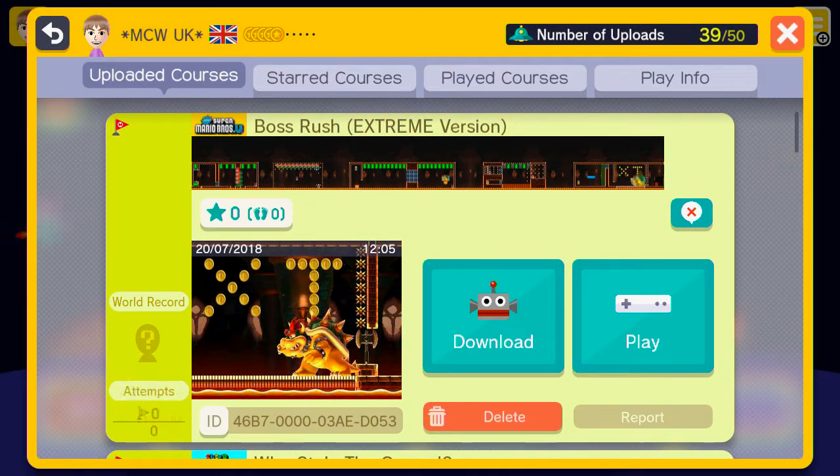Hey y'all, this is one of my hardest levels - Boss Rush Extreme version. You have 80 seconds to defeat 5 bosses, no powerups, no checkpoints, unless you can defeat a very difficult survival challenge on the alternative route, in which case you get a shellmet and a mushroom to help you with the main route. Now I'm going to show you the main route and try the optional route as well.